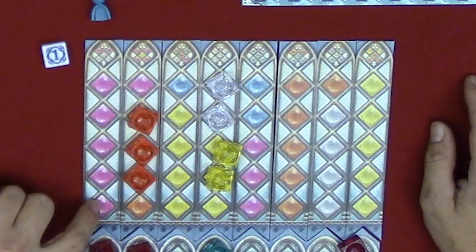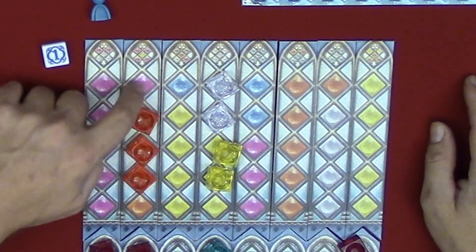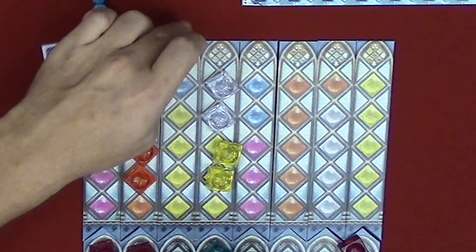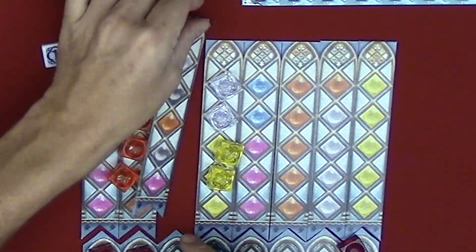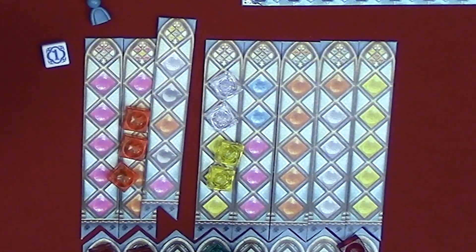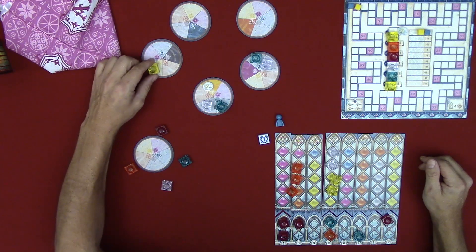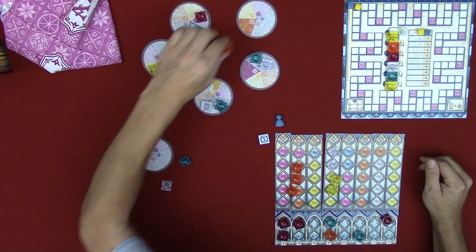There are also spots on the pattern tiles that have the corresponding symbols on them. Any glass tile space has the symbol on it, except for the wild symbol space, which is blank — meaning it could be any color and does not belong to a specific color. During setup, while placing tiles on the factory, match the tile with the corresponding color for colorblind players.